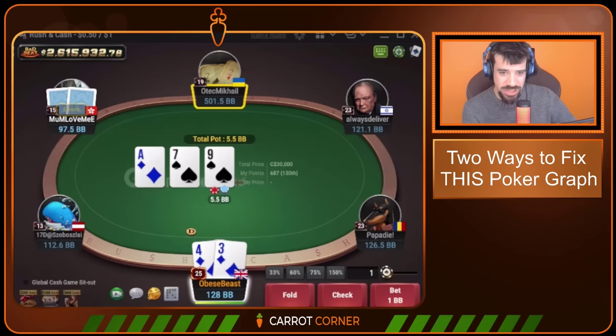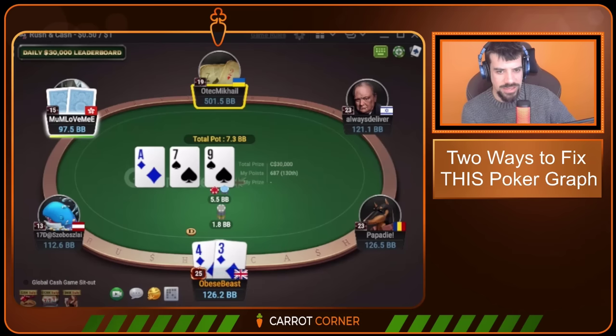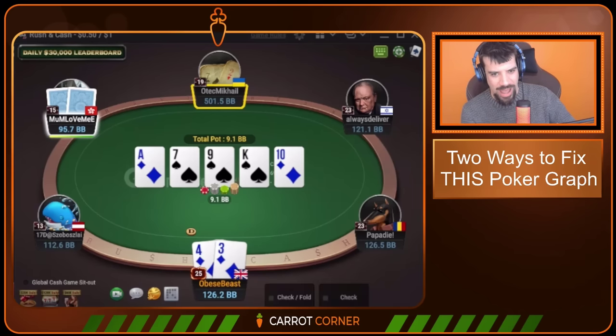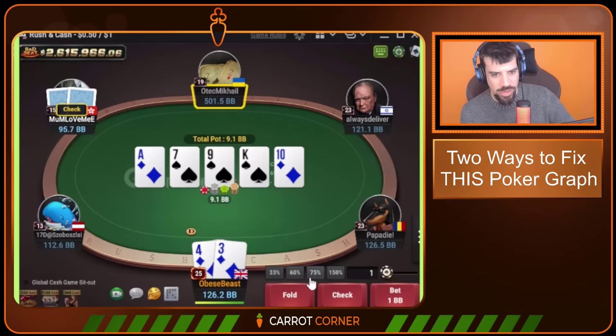Pay attention to spots where people cap their range and then under-protect it later. Button versus big blind here — I'd recommend C-betting this board against most people. There's a tendency in a soft pool like this for people to just lead the turn randomly when you check back the flop. You don't really want that happening with the 4-0-3 of diamonds. So we go for a bet-check line here and arrive on this river, where villain checks.